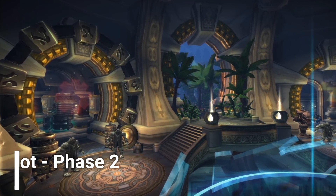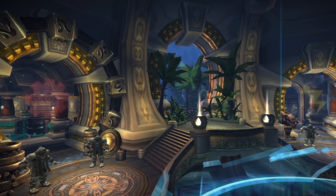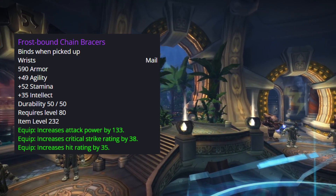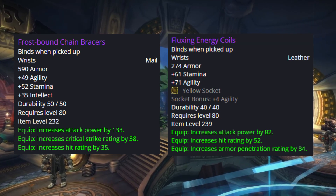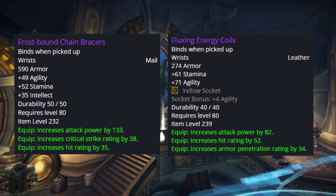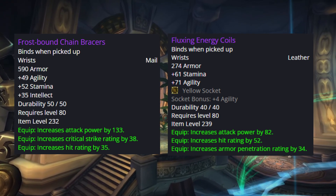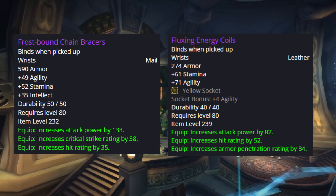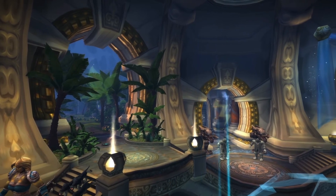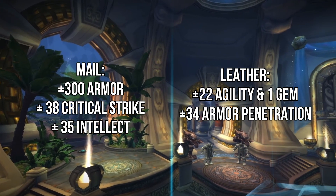For the wrist slot, there are two options, both from 10-man raids. Frostbound Chain Braces is the mail option from 10-man Ulduar. The alternative is a leather wrist from 10-man Deconstruction hard mode with a higher item level. The leather piece has 22 more agility, one extra gem socket, and 30 armor penetration, but lacks 38 critical strike and 300 armor. The leather outscales the mail on offensive stats, but if you're playing Survival, trading 40 critical for armor penetration is debatable — both are great options.